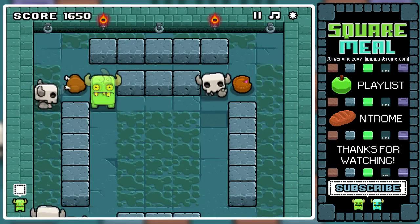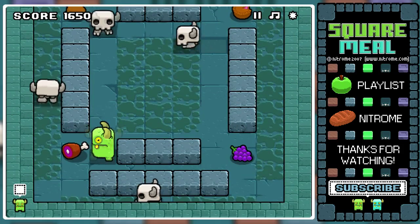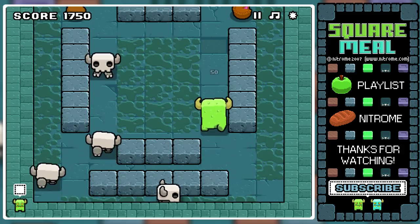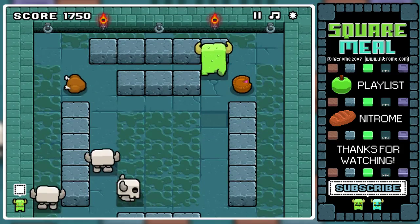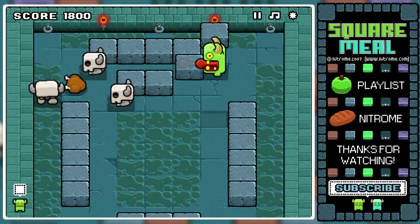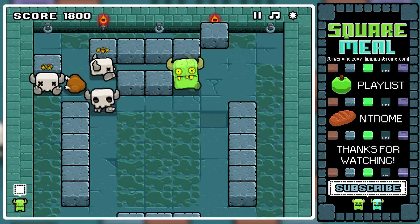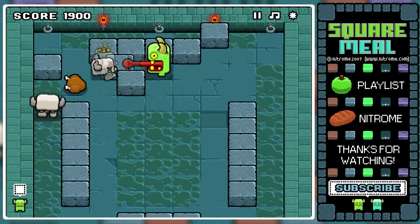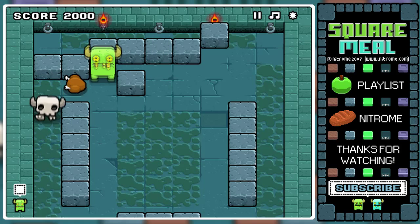With our next level we have a lot of oil spills to navigate around. What I like to do on this floor is eat the food items first so I have more space to move around. Another thing you can do if you're having difficulties is to simply put blocks over the oil slicks and make sure you get out of the way of these things and play it safe, because you don't want to die.